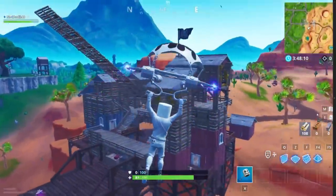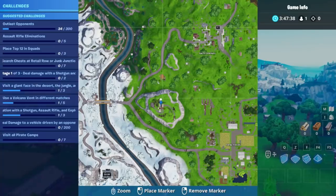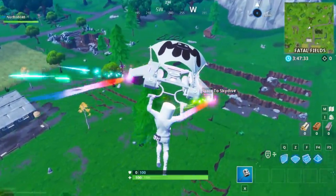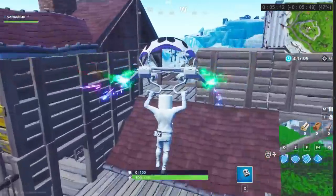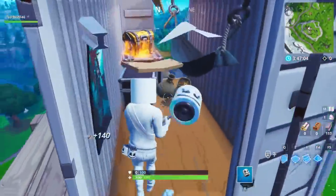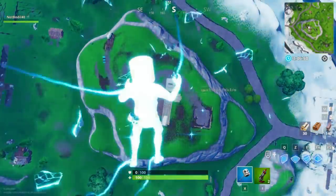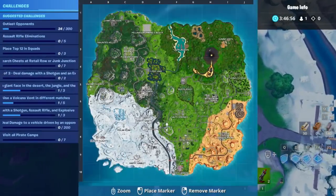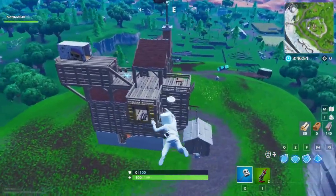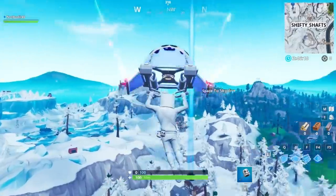They had a giant candy cane here before — I guess they like this location. There's a fork and a knife here too. This is pirate fort number five. Such a cool location — I really like these pirate forts. On the mini map, it's right here near Shifty and Salty. That's pirate camp number five.